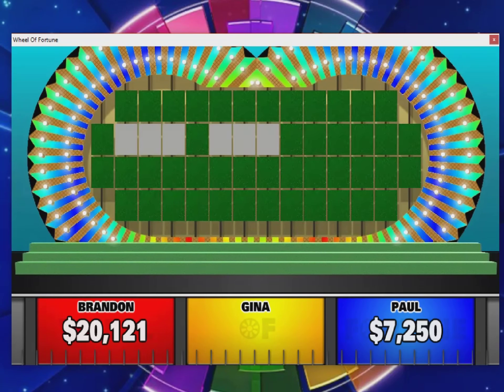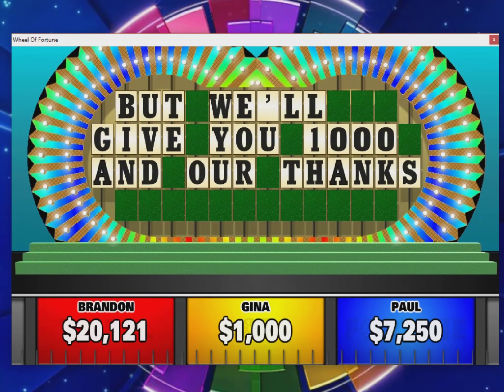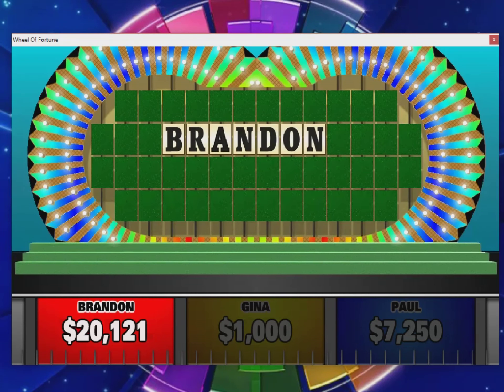Paul did a very good job with seventy-two fifty in second place, and Gina won't go empty-handed — she gets the thousand dollars for playing. Alright, twenty thousand one hundred twenty-one — let's see if we can add another hundred thousand playing the bonus round.